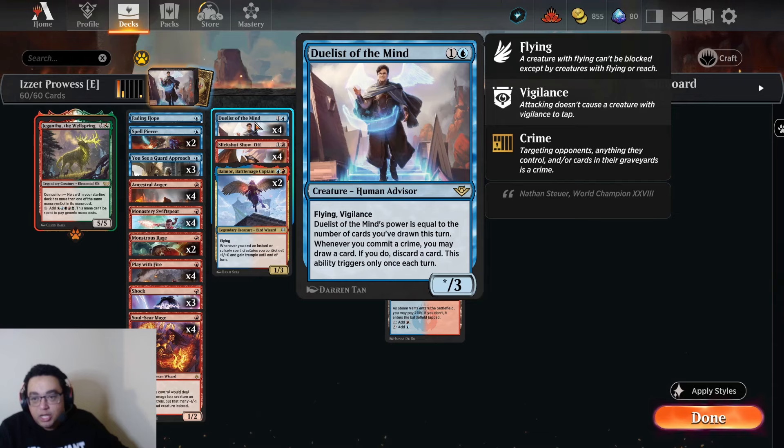So Duelist of the Mind: one and a blue for an X/3, Flying, Vigilance, power equals the number of cards you've drawn this turn. Whenever you commit a crime you may draw a card and if you do, discard a card. The ability only triggers once each turn; we can trigger it on ours and our opponents' turns, which is pretty nice.